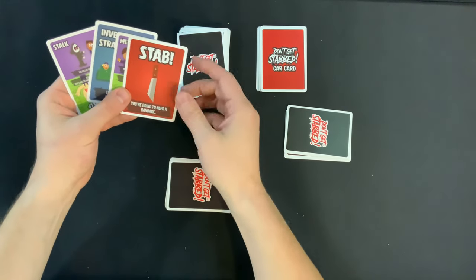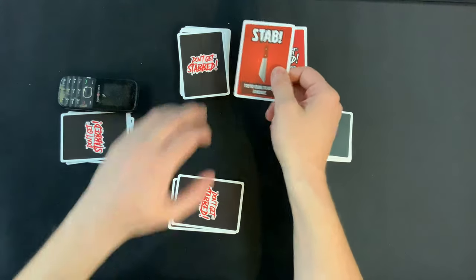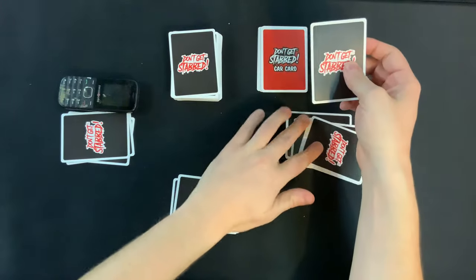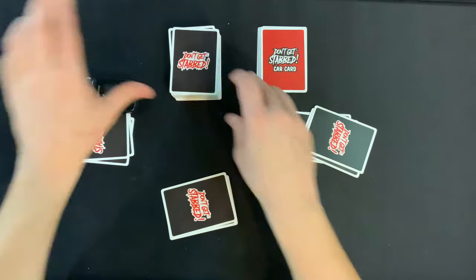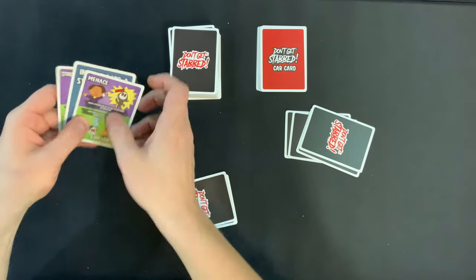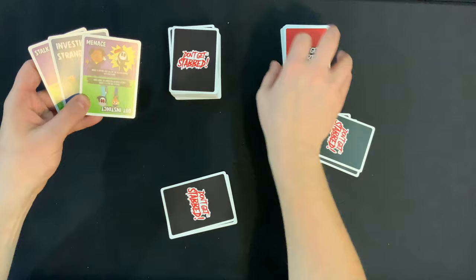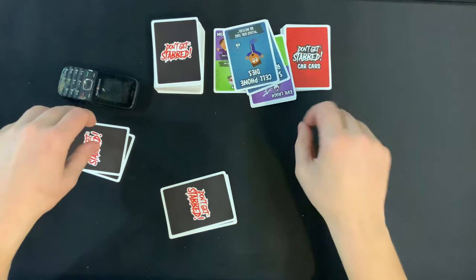But that's not who we want to get the stab. Luckily, if you're the killer and you draw a stab card, you get to put it back in the deck wherever you'd like. I really want to stab this guy right here, so I'm going to put it right at the top. And, icing on the cake, I'm going to play my Menace card — make a victim lose all their action cards in their hand.